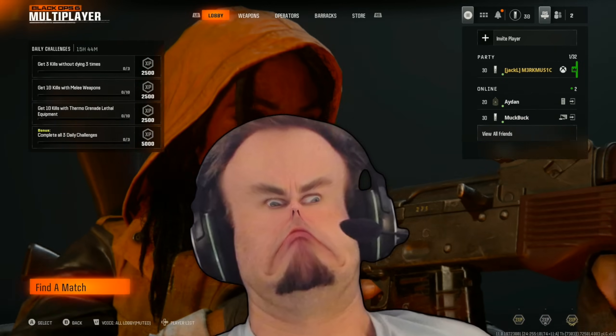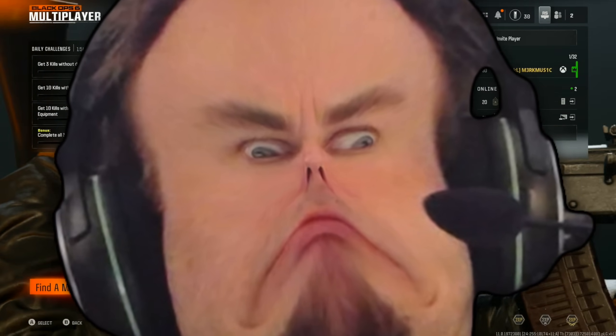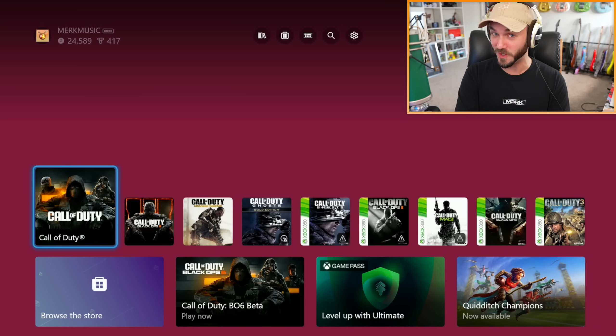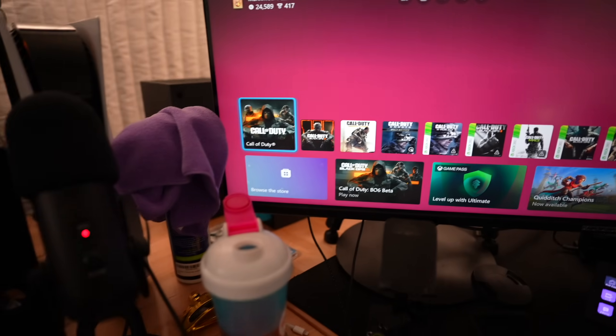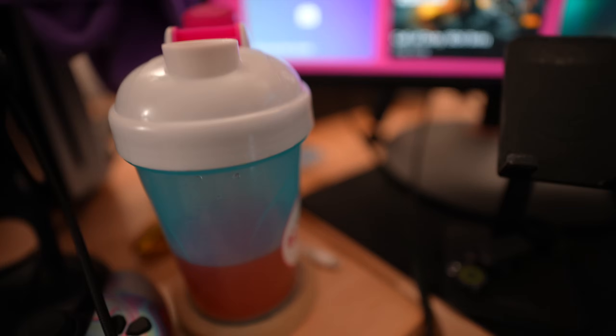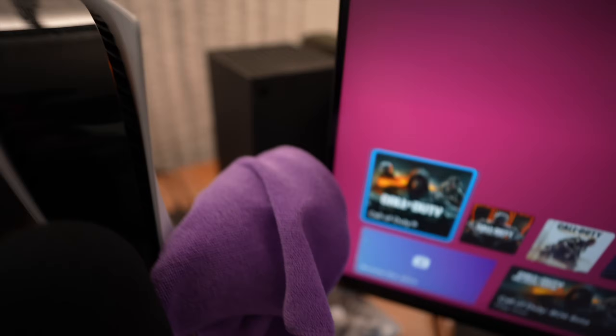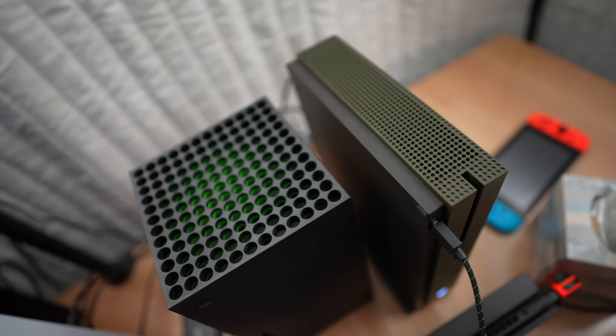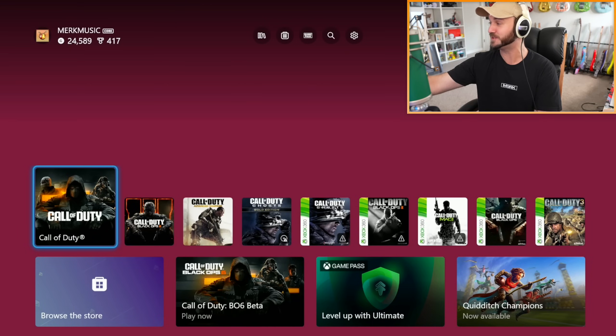Hey guys, Merc Music here and today I'm gonna be playing some Black Ops 6 on the Xbox One. That's right guys, I downloaded the Call of Duty HQ on my Xbox One. If you look behind the scenes, we got some delicious G Fuel — use code Merc for 20% off. We've got the 360, we got the PS5 which was running the PS4 version, and I have the Series X, but I also hooked up the Xbox One. This is going to be the true last-gen experience today.